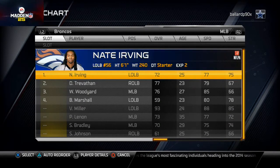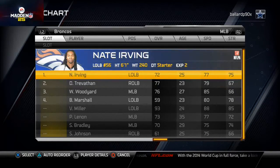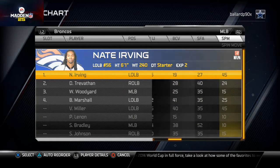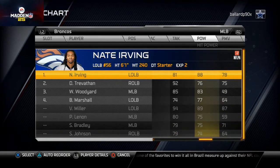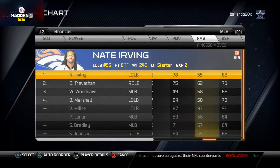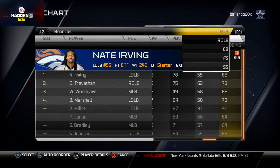Set them up that way and it works out. Nate Irving has 88 hit power — one of the best hit sticks on the team — nearly 80 power moves and 83 block shedding. He's one of the hidden gems on this team. At right outside linebacker I've got Sean Phillips. I was thinking about putting Nate Irving there but couldn't justify leaving Phillips on the bench.